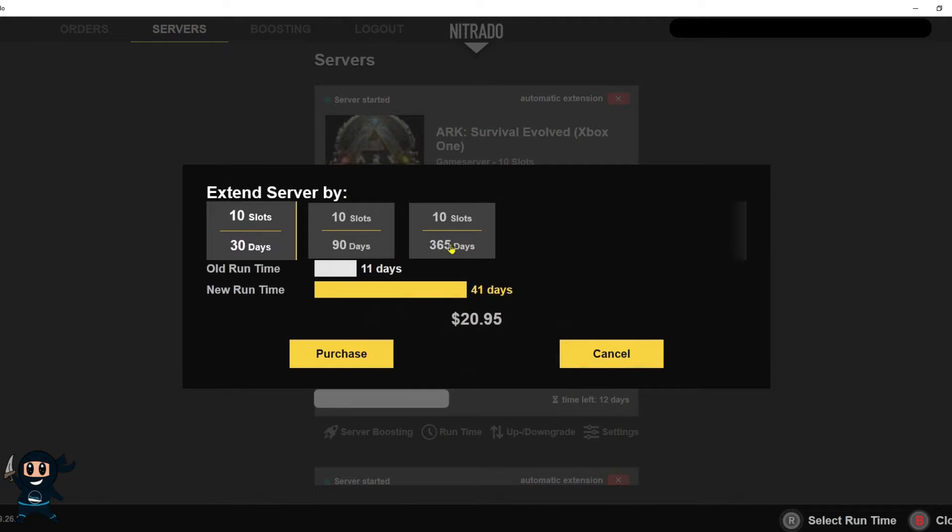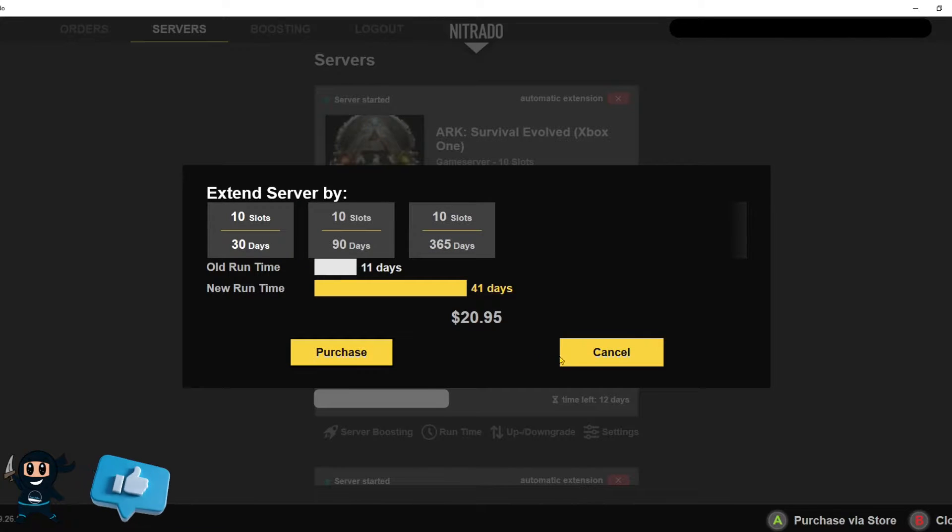Next, select runtime. Runtime allows you to add more days to your server, so select what you want and then go ahead and purchase.